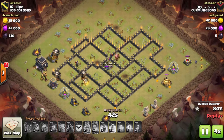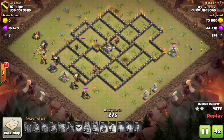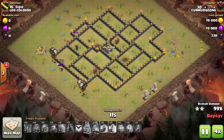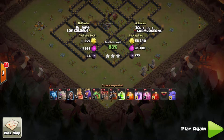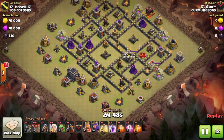An air mine gets triggered but it's not going to take out all those pups. The pups are going to head straight for the enemy queen but unfortunately won't be able to take her out. He has plenty of loons and pups left to clean up - nice job by Bex getting the triple.